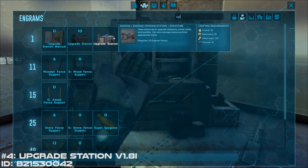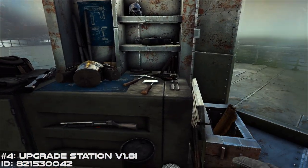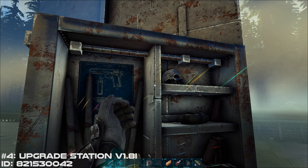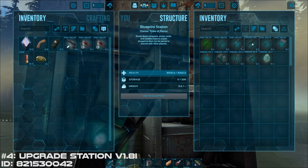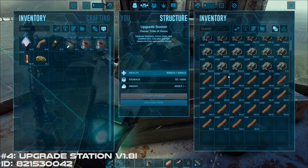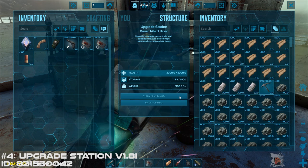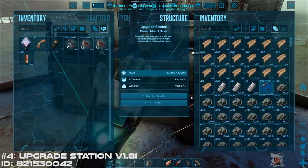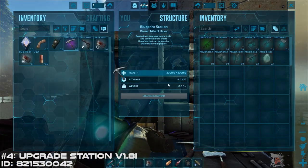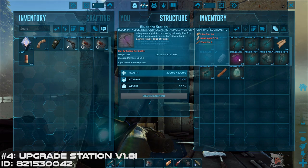Number 4 is the Upgrade Station mod. There are three parts to the upgrade station. There's the augment station, which allows you to build augments that you can use to upgrade your gear. There's the blueprint station, which allows you to turn any item into a blueprint so you can mass produce that piece of gear. And then there's the actual upgrade station, where you can turn a primitive item into an ascendant item, granted you have enough materials. This mod might seem OP, but it takes a lot of resources to upgrade items, so the cost is fair but high. A quick tip: if you use it to create an ascendant pickaxe, you can then turn that pickaxe into a blueprint and use that blueprint with a high crafting skill on your character to create an even higher-level ascendant pickaxe.